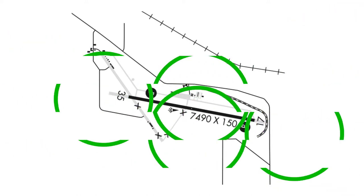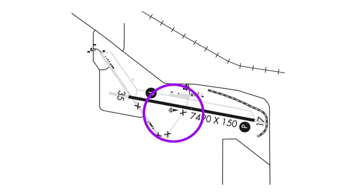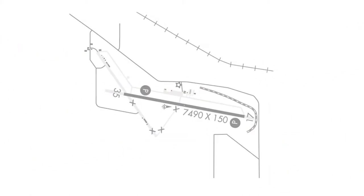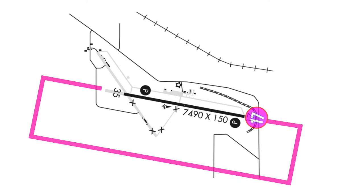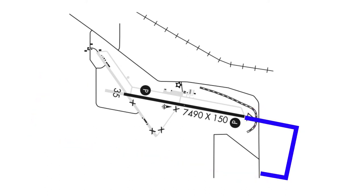This airport has multiple PAPIs and a windsock. It is a left pattern for runway 17 and a right pattern for runway 35.